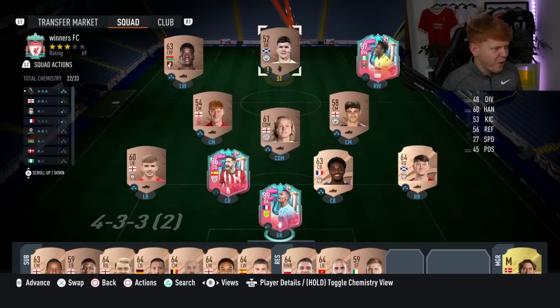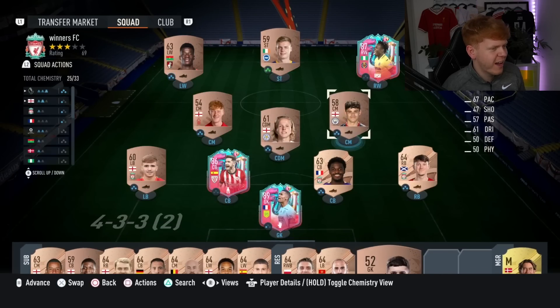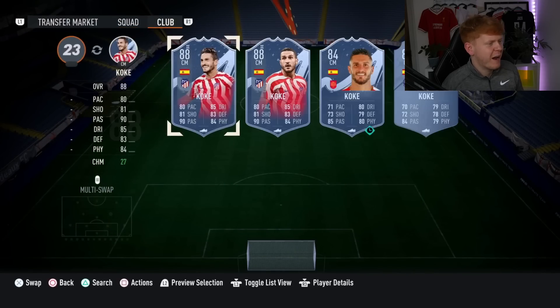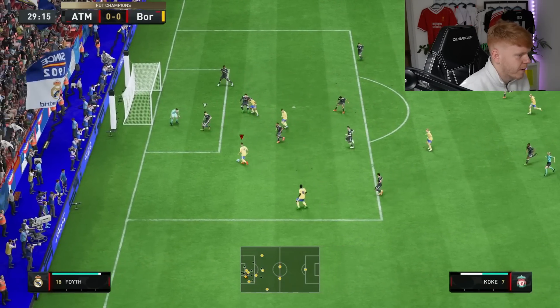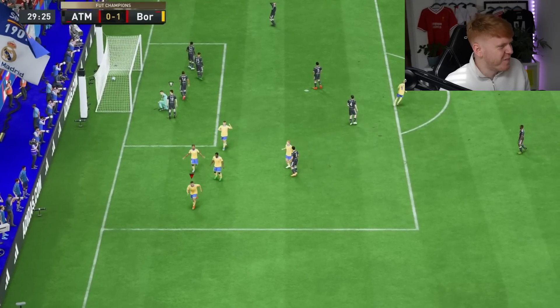We get to put Lafont in goal. We get to bring Evan Ferguson back on at striker, and we will swap out Robertson for our centre mid, Koke. Go on Koke — drive lad! Koke with the finish!